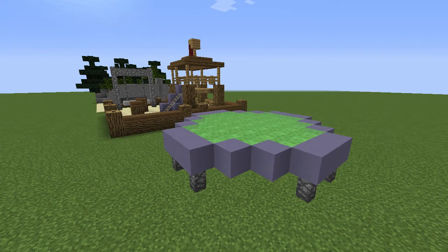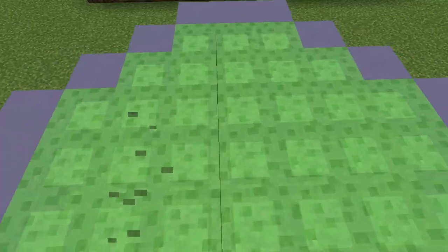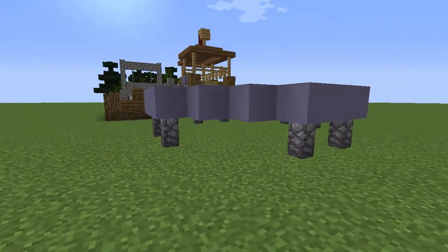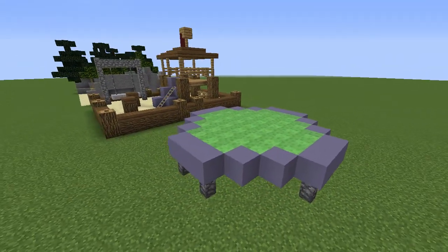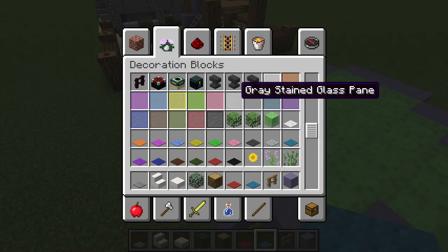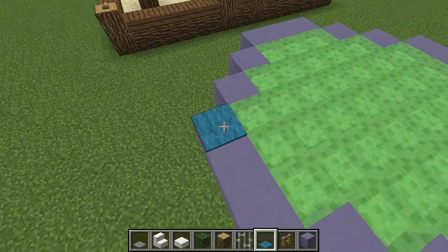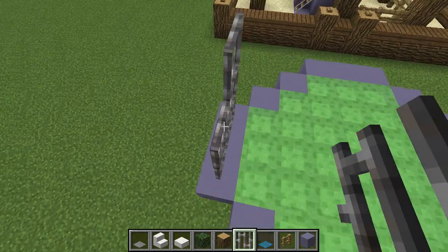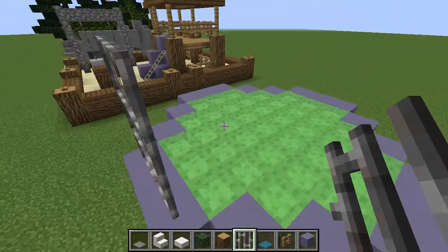Now for some basic outdoor designs. Here's a trampoline, which is now fully functional with slime blocks - kind of cool and more realistic to jump on. Just place down some clay, some cobblestone walls, and then your slime blocks and it looks pretty cool. You could also add iron bars along the side of it to make it look enclosed like some trampolines are, but I went with the more open look like an old-fashioned trampoline instead.